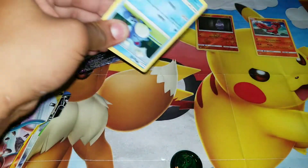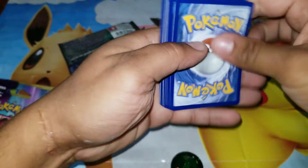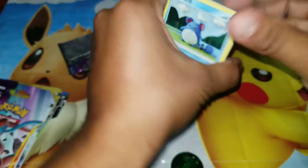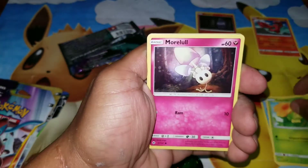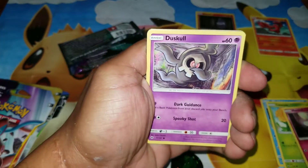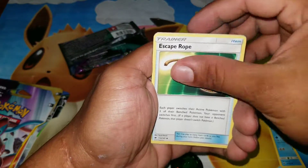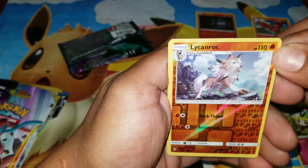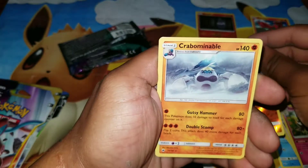We're going to go ahead and do this Burning Shadows next. Murkrow, Caterpie, Dusko, Arish, Energy, Skate Rope, Sofogles, Rebombi. Oh, that's a Reverse Rare Lickitung Rock — okay, that's a really good pull. And for the rare, Carbominable. Not bad.